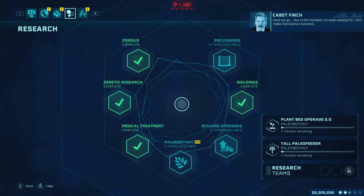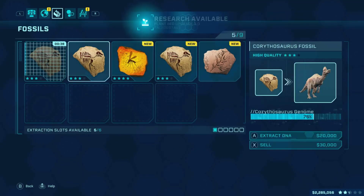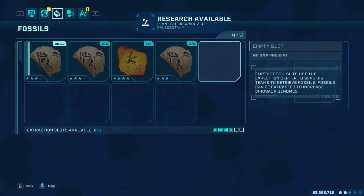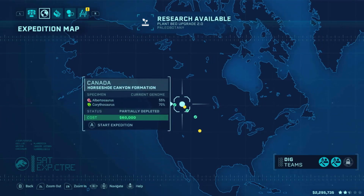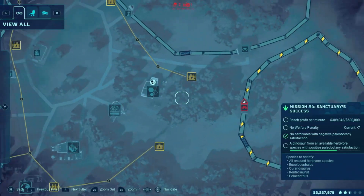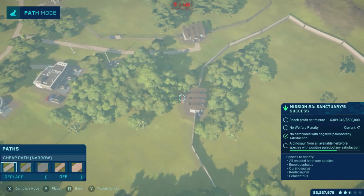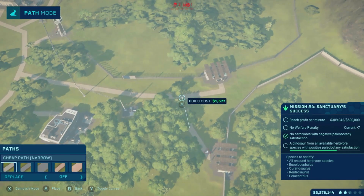Here we go. This is the moment I've been waiting for. Let's make sanctuary success. I really wish I had more researchers. This is so slow. I have no path for the Indian — I don't have a dinosaur in there yet. Oh well.